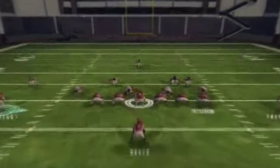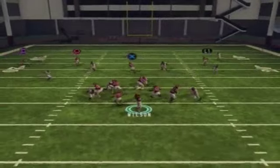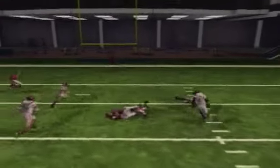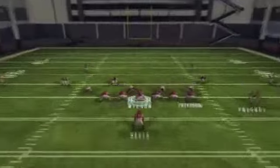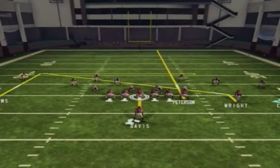Right here again I see it's zone. But then I notice that the right seam is open making my pre-snap reads, so I streak that wide receiver. As you can see, no one can make up that ground in time and it's an easy gain for me.